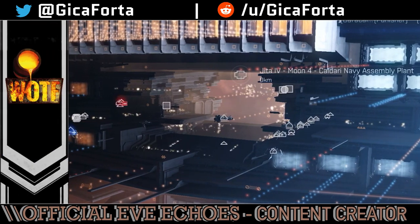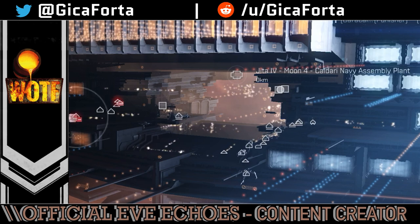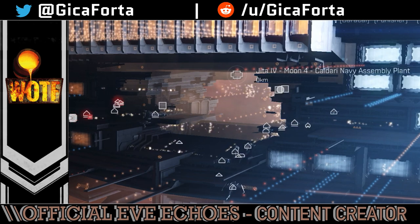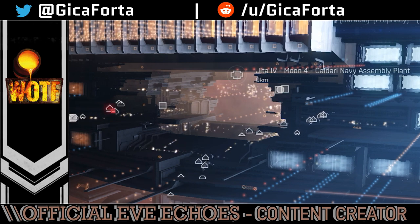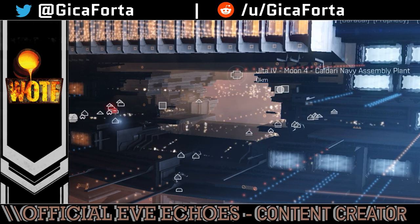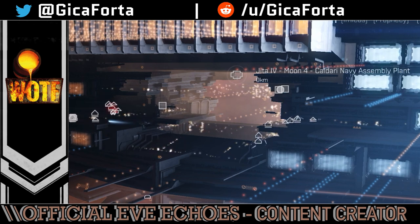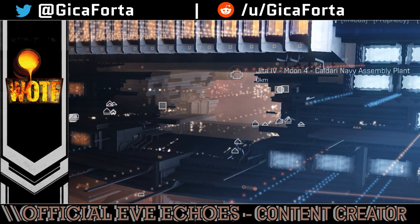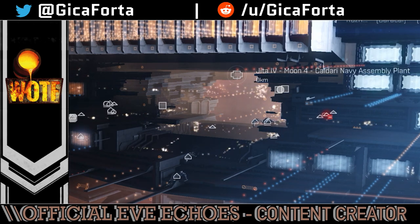Hello ladies and gentlemen, and welcome to a new episode of Eve Echoes. Today it's part 3 of the Player Structures tutorial series, and as promised, we are going to focus on the Resource Extraction Management Service, which is basically a module that you can fit on the Outpost.